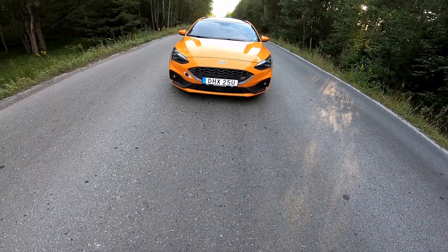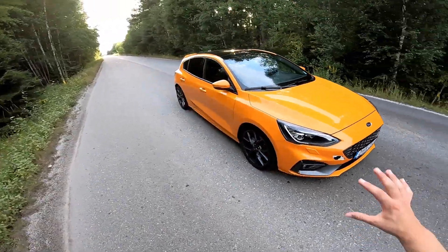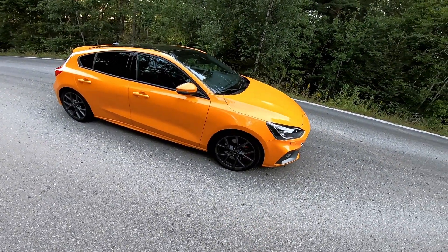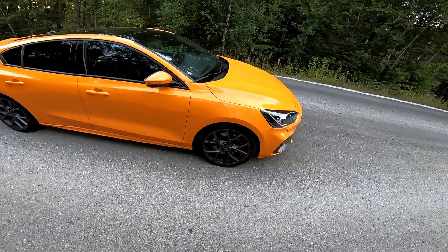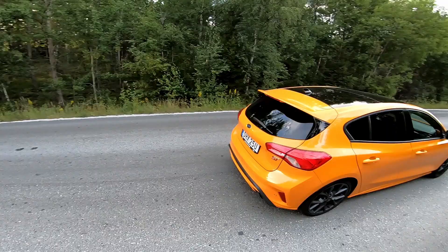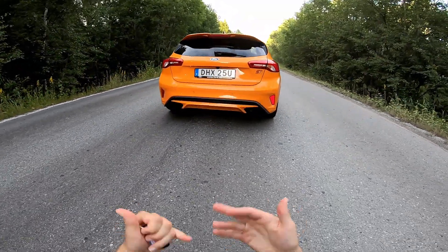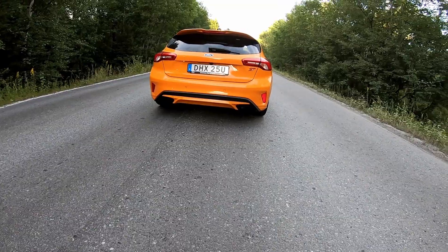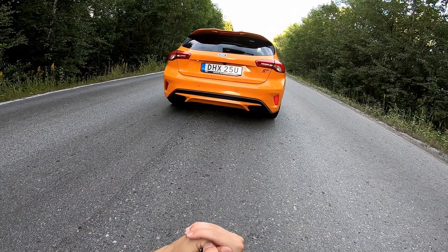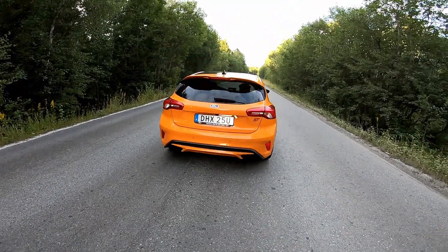Apart from a bit lower front lip and redone bumpers, a bit lower ride height, a bit more aggressive rims, Pilot Sport 4S tires, more aggressive and bigger brakes — there aren't that many things except for these two real exhausts which are located at the sides, which is a bit Volkswagen Golf GTI-ish. And of course the ST badges around the car.